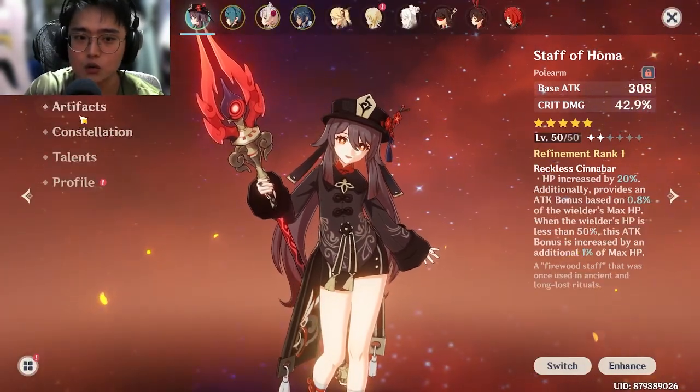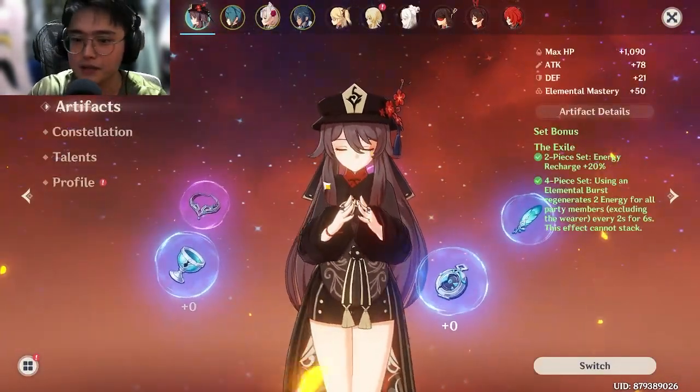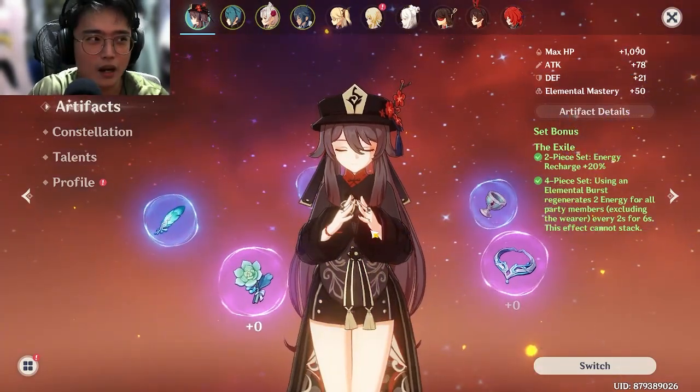That's why people go Star Performer — it synergizes very well with certain builds. Artifacts are similar to RPG equipment, like in MapleStory or RuneScape where you have helmets and armor sets, except here they're called artifacts.